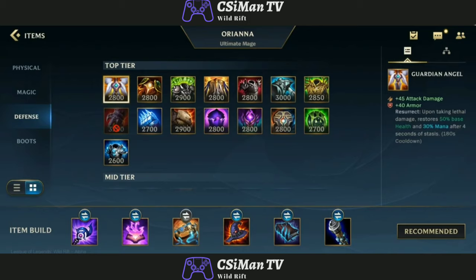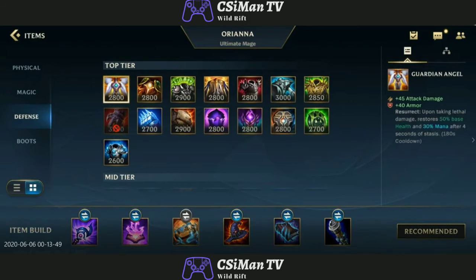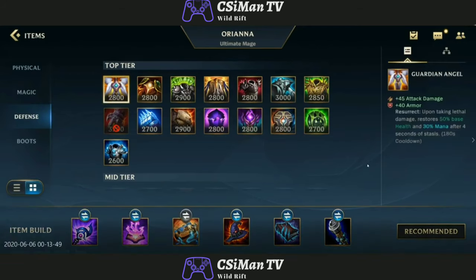Deathcap is just still that disgusting. So these are the tank items. If you're playing support or a tanky side-laner like Malphite, you can use these. Guardian Angel — upon taking lethal damage, restores 50% base health and 30% mana. That's OP.